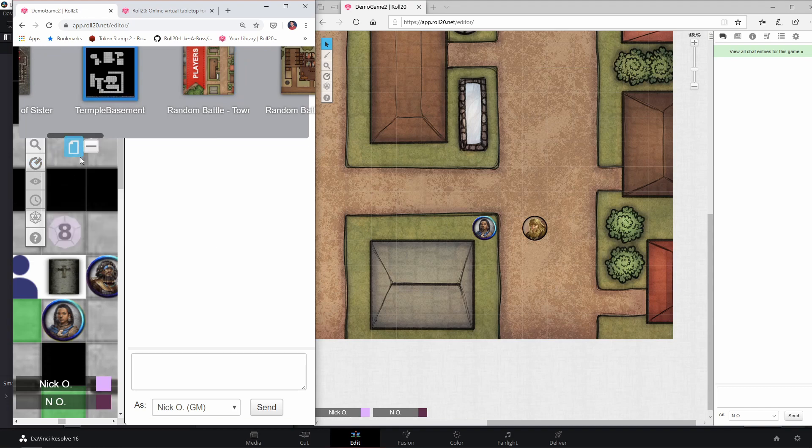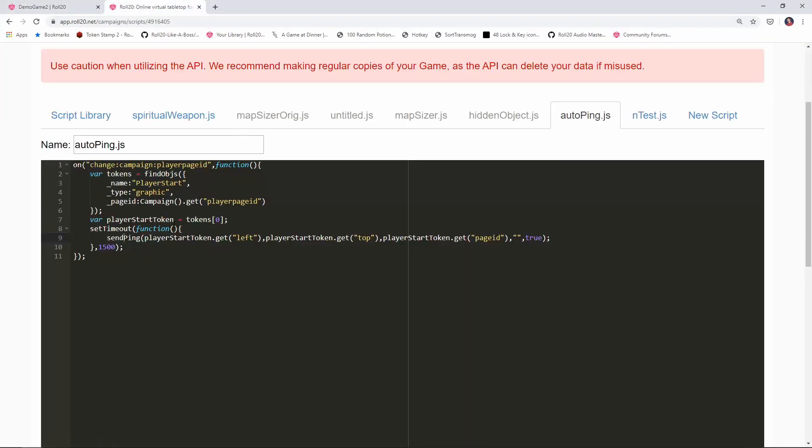Now, this 1.5 seconds is not an exact science. My players' things tend to load within a second or so, so that works for me. But if you have a player with a really slow connection, that may not be enough time — you may want to set it up to 2 seconds. I wouldn't make it wait much longer than that, because then the players could have already scrolled over and found their tokens, and then the ping fires and doesn't really help. So I'll show you in a minute how to create a macro that lets players ping themselves.